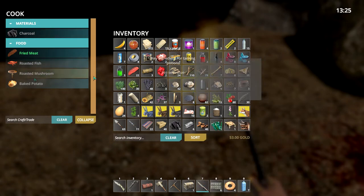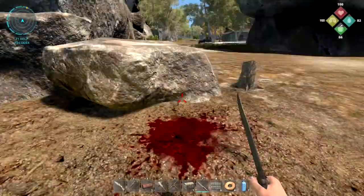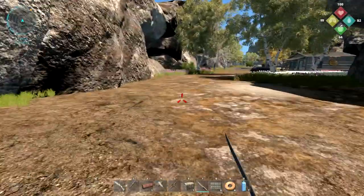We have our campfire - we can build one ourselves. I can fry meat, make roasted fish and all that, but right now that's not my main focus. Let's try and get over to this building over here.